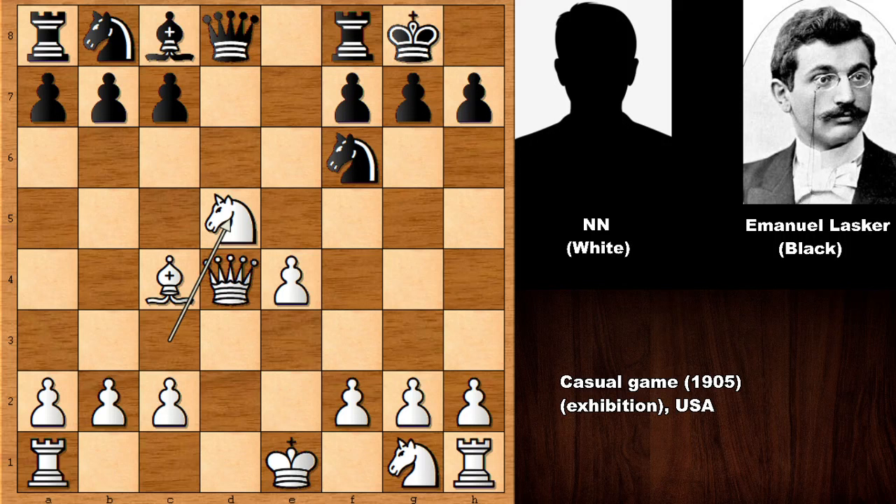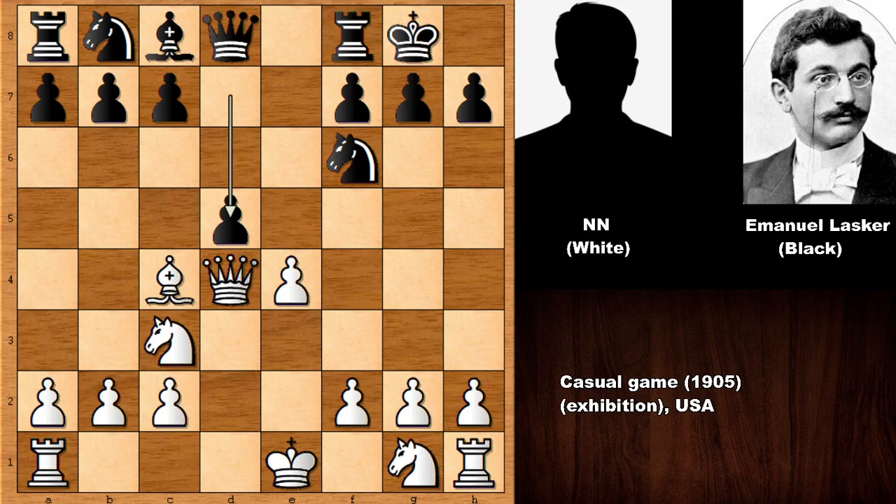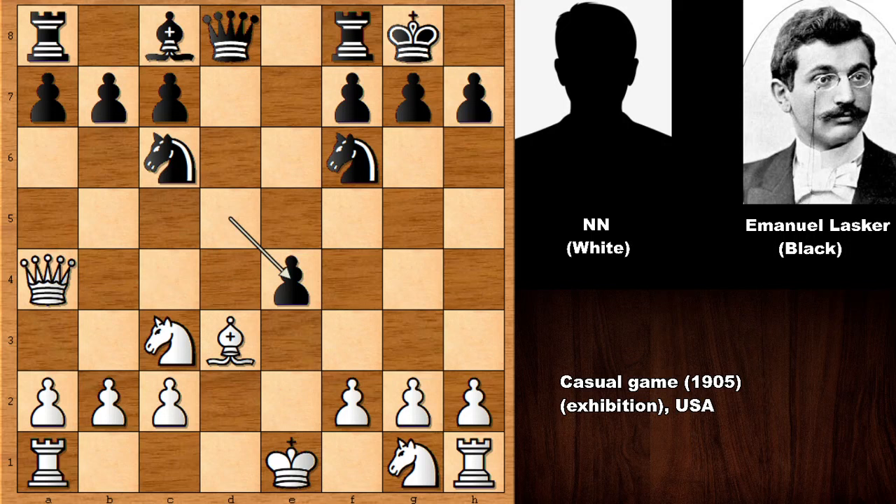If knight takes, black has a very strong move — what would you do if you had the black pieces? Knight takes on e4, and if queen takes on e4, then rook over is pinning and winning. Those are some of the ideas Lasker had when he pushed d5. Simply e takes on d5 should have been considered. Nevertheless, in the real game we have bishop to d3 after developing the knight, defending the queen, and then simply d takes on e4. White captures back and knight takes. Queen takes again fails to rook over pinning and winning, so bishop takes on e4.